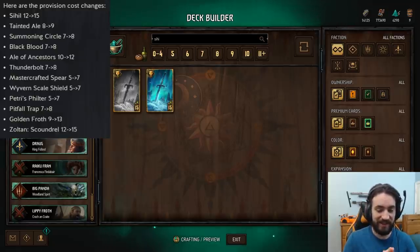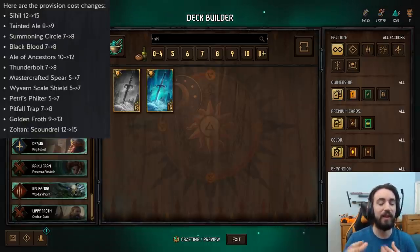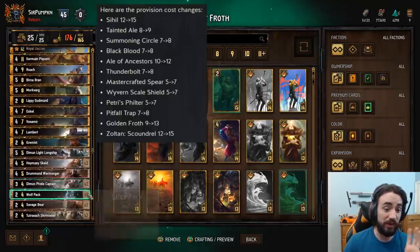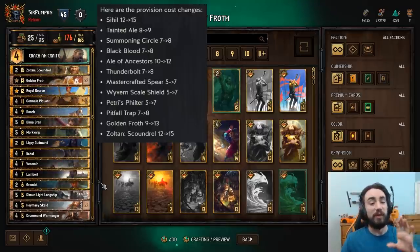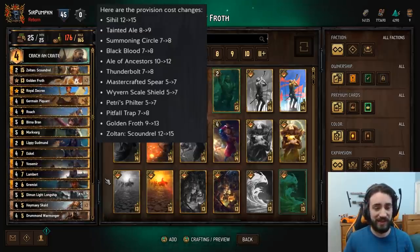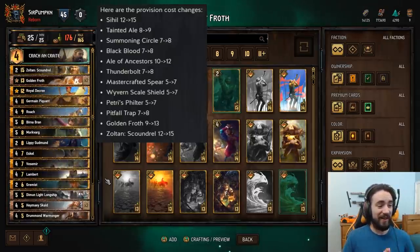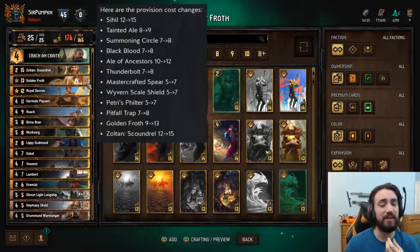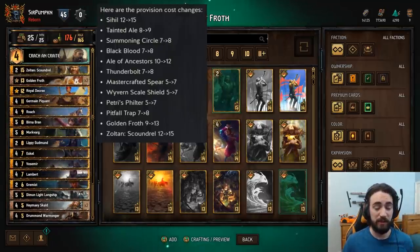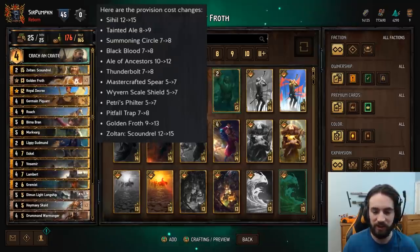To give you an idea, the deck that currently runs Golden Froth is a Lippy Froth deck. I can actually pull up the list I'm currently running right now. So this is what the list was looking like — the bronzes are a little weird but this is what it was looking like. With the changes to Golden Froth and Zoltan Scoundrel, you can see my provision cost went up by 11. Golden Froth, two of those plus 8 — four on two — and then Zoltan Scoundrel plus three. So the deck just got nerfed by 11p, which means you have to cycle out 11p worth of value out of your deck to keep playing the same kind of deck.